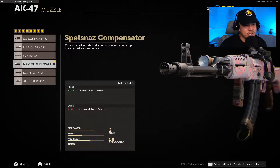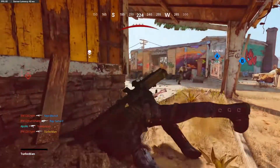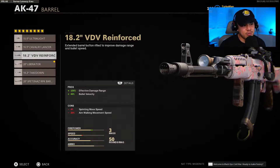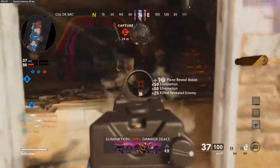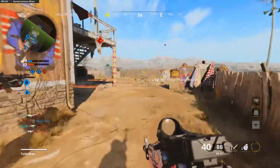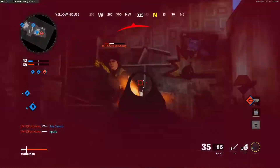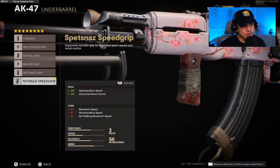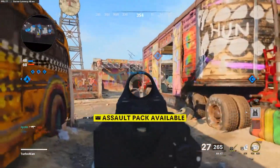For the muzzle, the Spetsnaz compensator gives us 12% vertical recoil control. For the barrel, depending on the map size, you can go with either the 18.2-inch VDV or the 20-inch liberator — the liberator is better on maps like Satellite where gunfights are long, since there is bullet drop-off in Cold War. For the body, we're again using the tiger team spotlight so you can see opponents before they see you. For the underbarrel, the Spetsnaz speed grip gives us that horizontal recoil control we're looking for, plus increased sprinting movement speed.